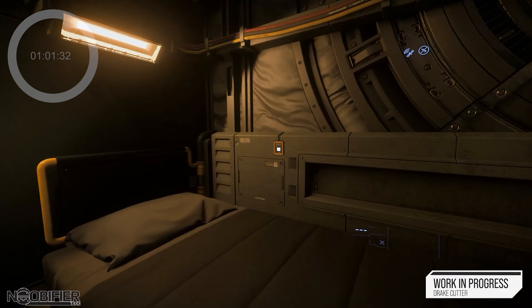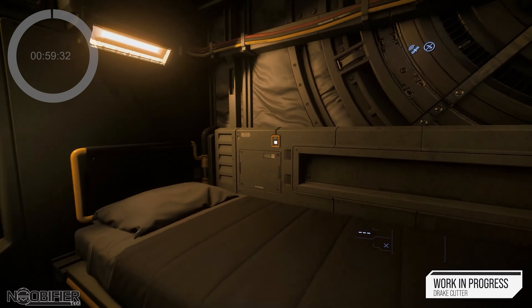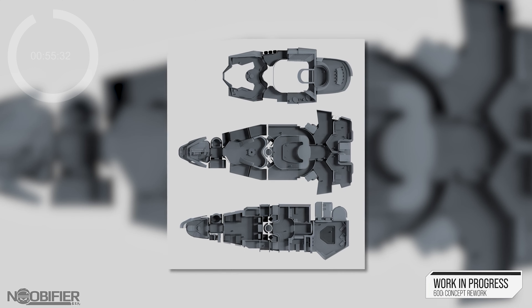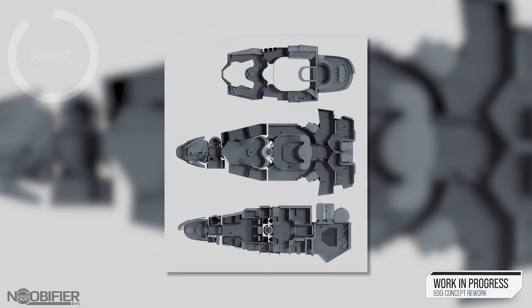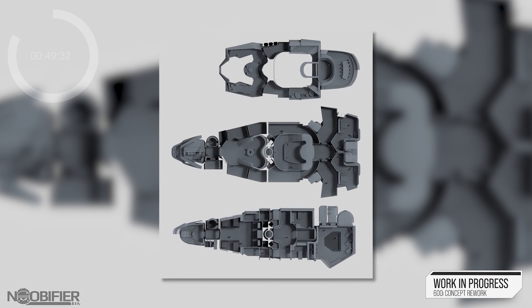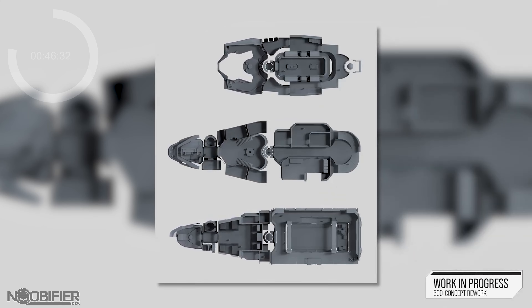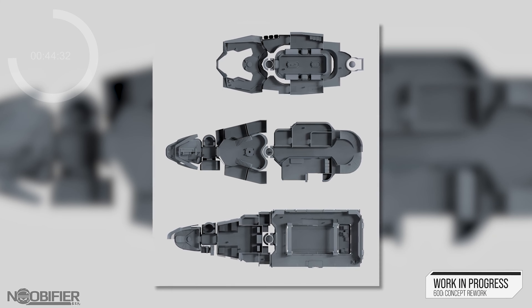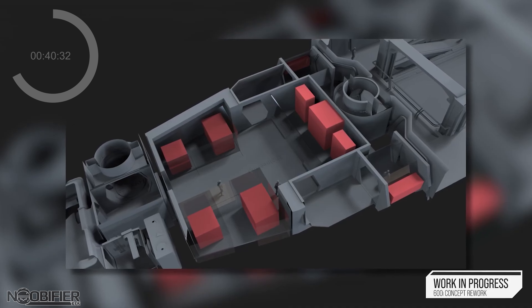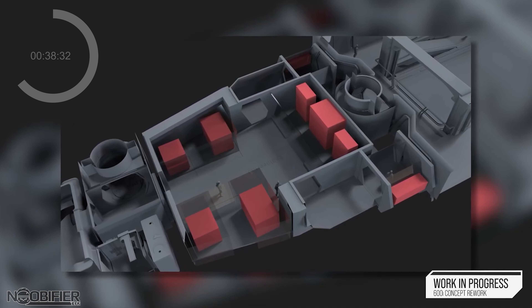Origin is getting a facelift and John Crew spoke about the 600i. They said that the legacy version didn't really play out very well, and we've been told for quite some time that the rework will address this. The 890 Jump was a good way to redefine the style guide, which will be applied to the 600i. Near the end of the segment, they said they will be starting to work on this, and there are still some rooms that need to be fleshed out. The module has been moved to the rear.